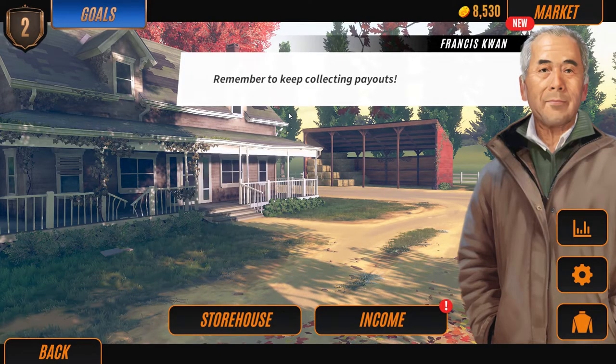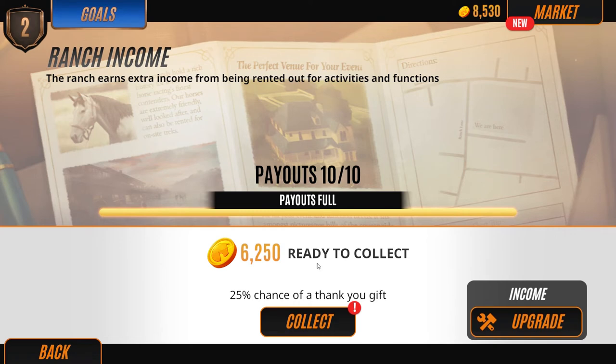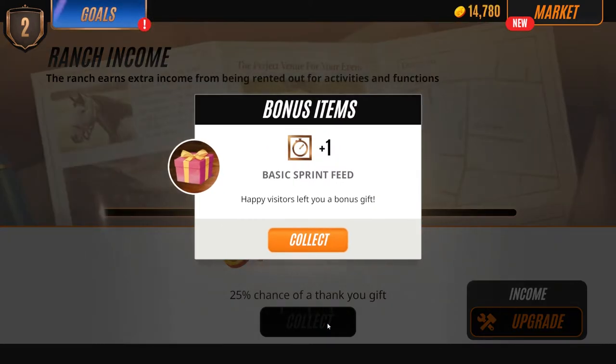Remember to keep collecting payouts, says Francis Kwan. Let's see how much we're getting paid here. Ranch income - the ranch earns extra income from being rented out for activities and functions. Payouts 10 out of 10, we got everything. We got 6,250 ready to collect, 25% chance of a thank you gift. Let's collect. We got a bonus item - basic sprint feed. Happy visitors left you a bonus gift.